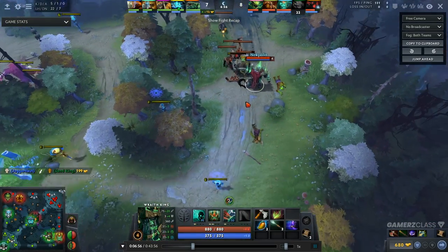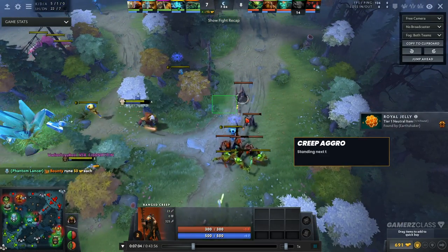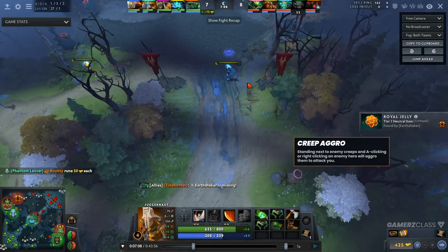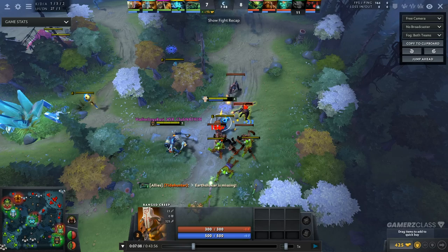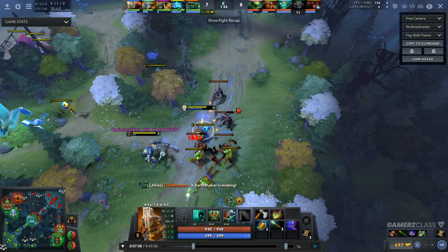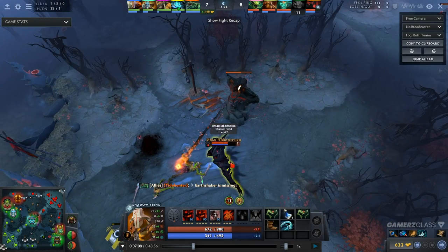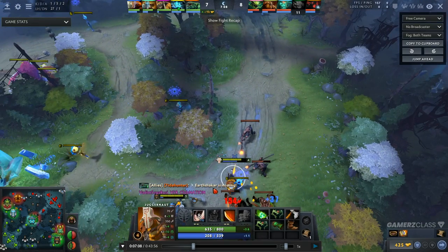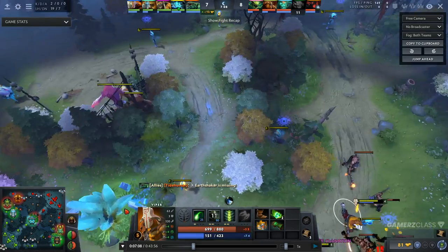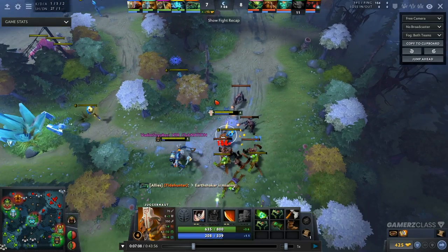If you don't know what creep aggroing means: it's a mechanic in Dota 2 where if you're standing near enemy creeps and you A-click or right-click on an enemy hero, those creeps are going to start attacking you. So basically if I'm this Juggernaut right now and this Wraith King runs into the lane and I right-click him, all these creeps are going to start attacking me. As soon as you make an attack move on the Wraith King, the creeps start attacking — that's just how the mechanics work.